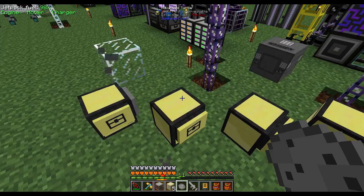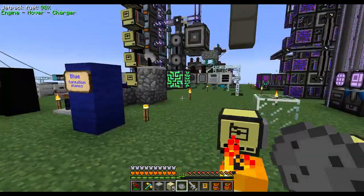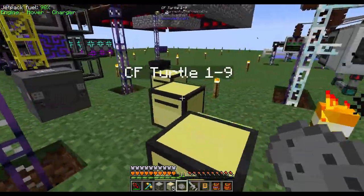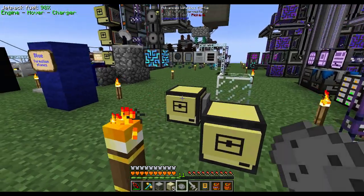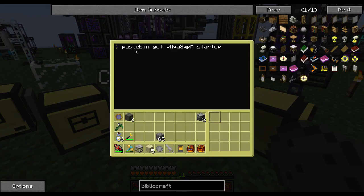On CFTurtle1 through 9, the slave turtles, get this pastebin. Type outside of the Lua prompt — if you're in Lua, type exit to get back to the root prompt. Then type pastebin get, the code brqa8qpm (case sensitive), then a space and startup, which saves the pastebin program as startup on that machine. Repeat that for CFTurtle1 through CFTurtle9. On CFTurtle10, get the other pastebin — the master program — with code TRT1IYEG (case sensitive), and it saves as startup.